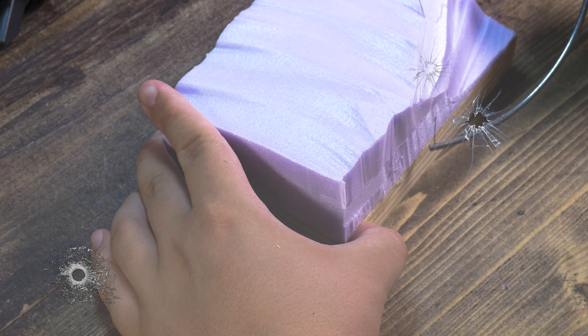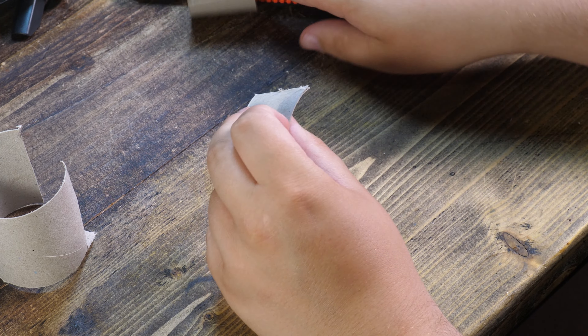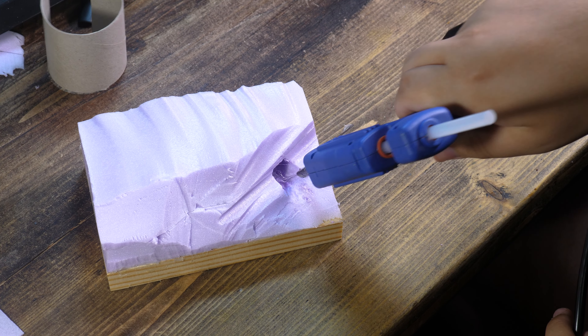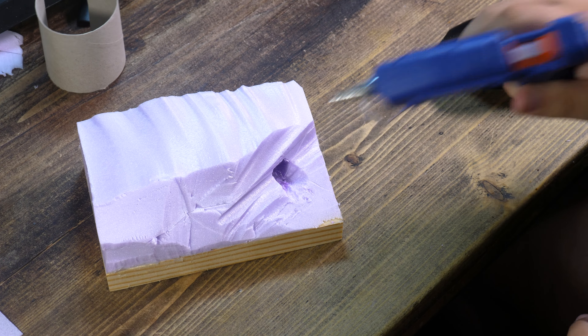I started by carving the diorama in a downwards fashion, allowing there to be three relatively small levels to add some depth. To make the sewage pipe, I cut a hole into the diorama, dismantled a toilet roll and rolled it up into a small pipe. I then glued it into the hole, creating a little sewage system.